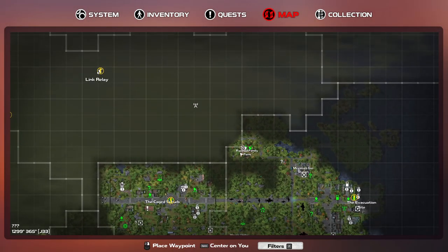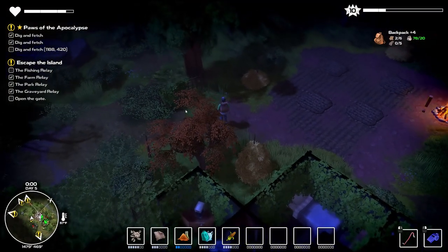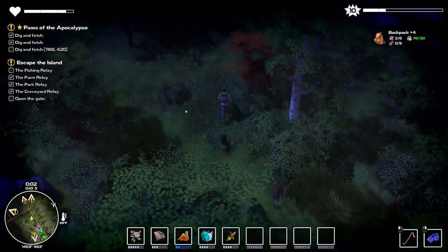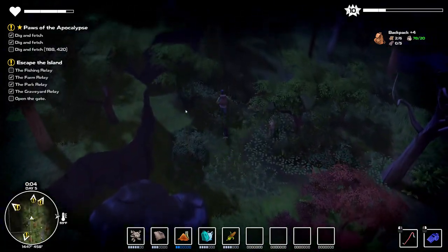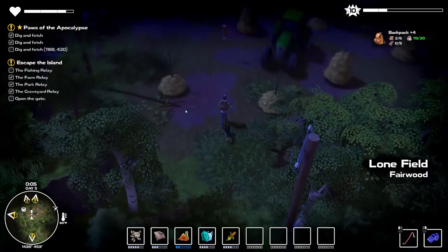Got that link tower and link relay there — we've got to get all the way up to that link relay. We're going to slowly work our way up to here. That's where we have to dig. I know if I got the hoe I could start planting, but I've got to get the seed bag too — so that's something I will be working on in a future episode, just not yet.